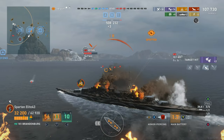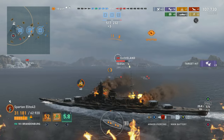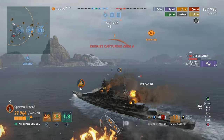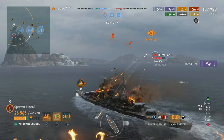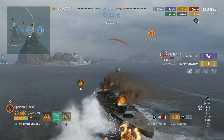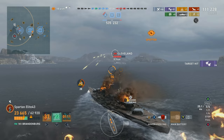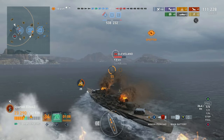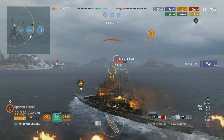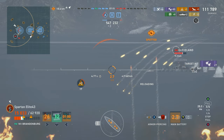He's already got a double fire on me; all I need to do is sail in a straight line. If he gets another fire it puts it back out again, so once you have a double fire going you might want to stop dodging — you're only hurting yourself. The sooner he gets a triple fire, the sooner your skill activates. That's one mistake I made.